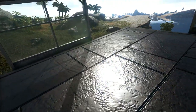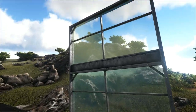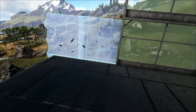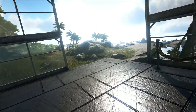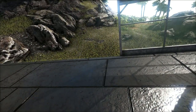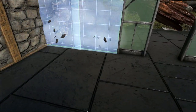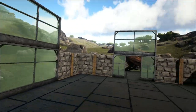The next step is to put down our first layer of walls that aren't greenhouse. We're going to do stone for this — again, you can use whatever you want. We come over here and fill in the corners we left empty with stone walls in all of those gaps. So we have the beginnings of our little cabin.